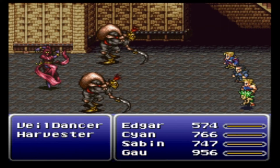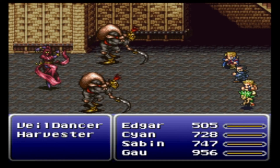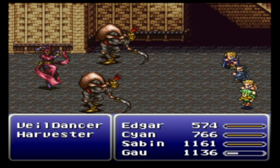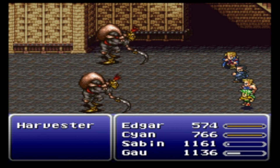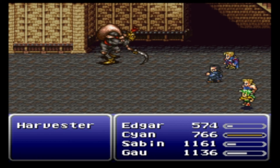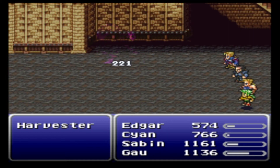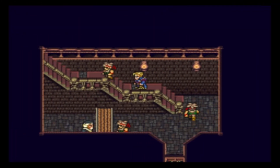I'll show this off — it's a new formation. I think it's a new formation in Zozo. I obviously want to kill her in the back first. She only does the tier two spells and she's alone. Wow, great targeting, Sabin. Not bad experience either, and money as well.